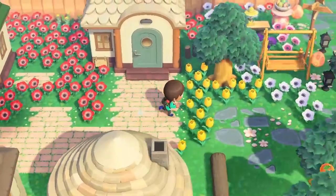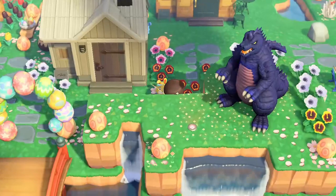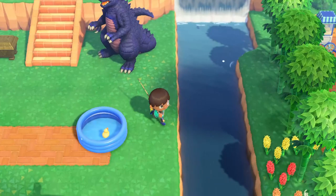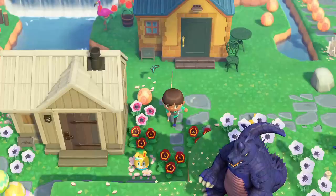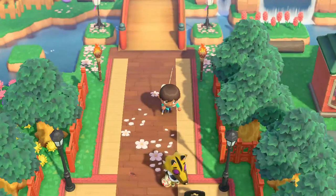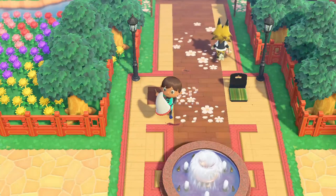Hello everyone. If you want to catch the rice grasshopper, it looks kind of similar to the regular grasshopper. So if you come across something that looks like a grasshopper, just try to catch it and we'll get it sooner or later. Let's take a look — the first one you're gonna see is just the grasshopper. Take a look, I already have this one as you can see.